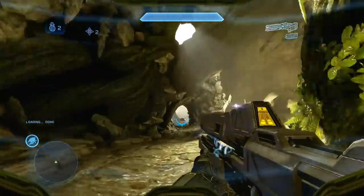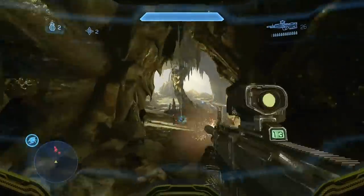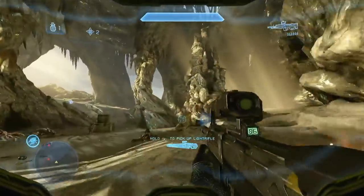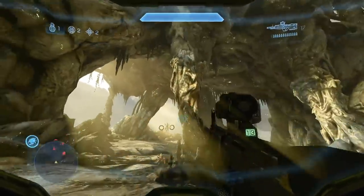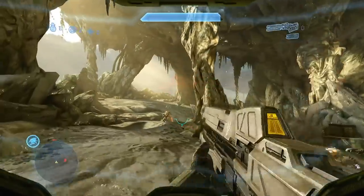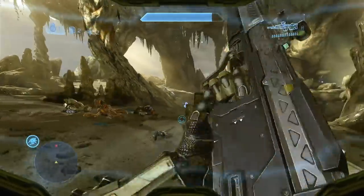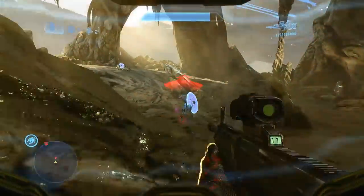The Railgun is deadly accurate and nigh impossible to evade at short and medium distances, assuming the user can keep the reticle on target. Even at long distances, the round travels faster than the shockwave of its firing, meaning a target can be eliminated and a second target acquired and fired upon before the sound of the first shot even reaches the original target. Despite its extremely high velocity and stopping power on armoured personnel, the weapon is proportionally weak against vehicles unless hitting a critical system, meaning lethality against vehicles depends heavily on the user's knowledge and practice.